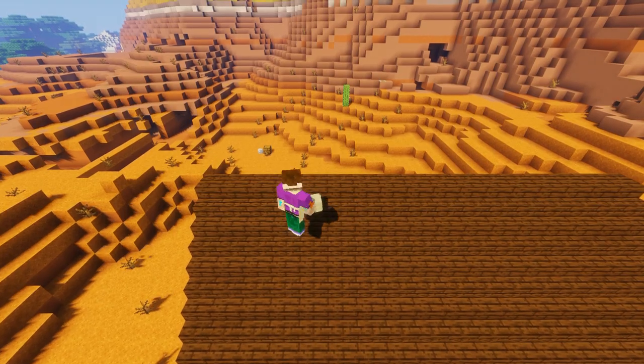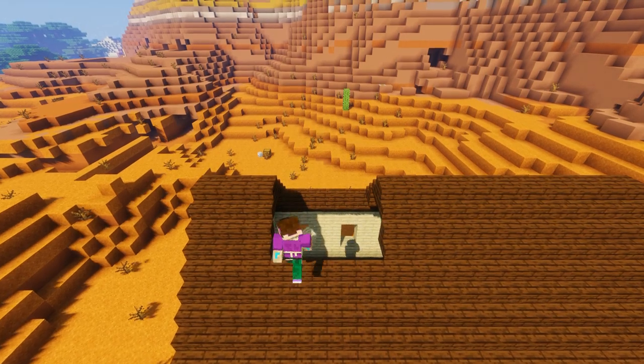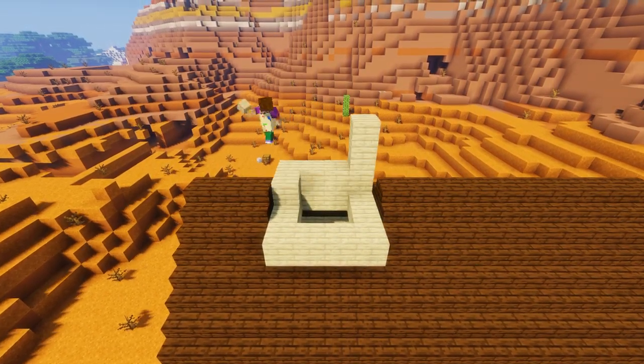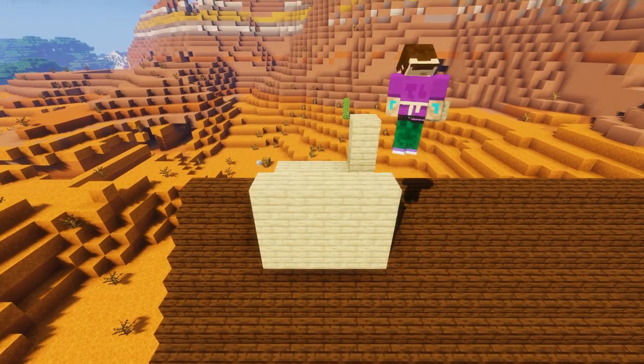Now for the bell tower, we're going to knock out a four by four hole in our roof four blocks in from the front of the roof, then build another four block high wall of birch planks in our gap to form the bell tower.